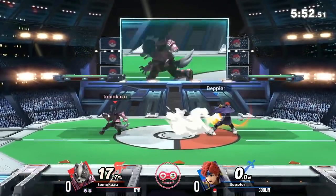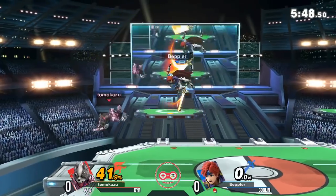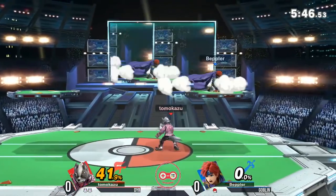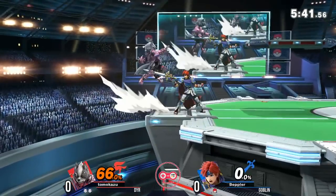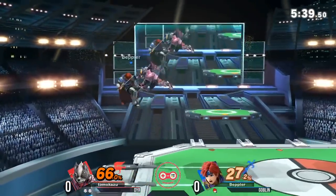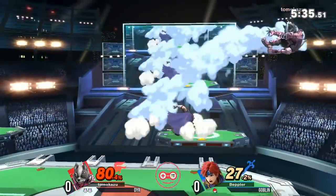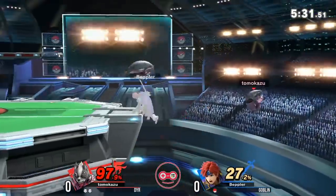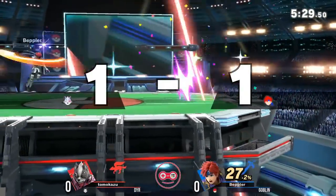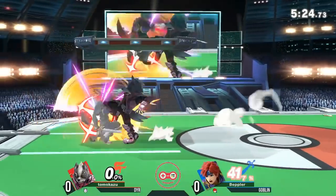Once again, we see him setting up in center stage, going to be using that to his advantage. Wolf is a very safe character in neutral. Dyer at two stock, about to get edgeguarded — still a safe recovery, snapping to the ledge. He's used that up B recovery a couple of times now; yet to see the side B back in. Goblin runs off with those early fairs to counteract that. And the edgeguard — but the side B will not be enough to make it back to the stage. Now we have a one-stock match at Pokemon Stadium opening up this top eight.